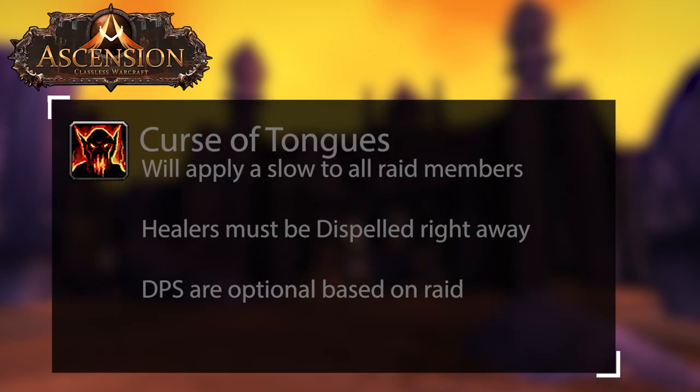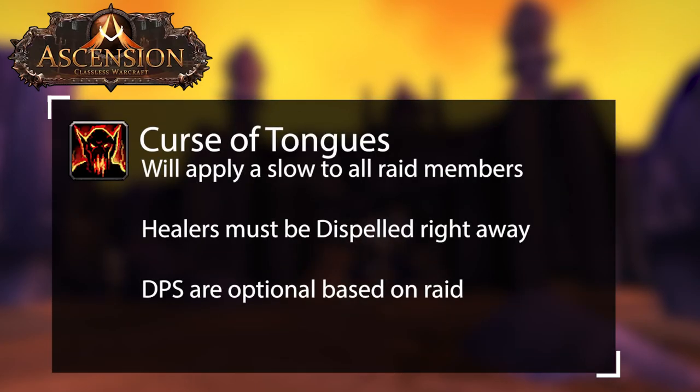The second ability Osirian will use is Curse of Tongues. This will be applied to the whole raid. Healers must be decursed as soon as possible. DPS are optional based on your raid group.